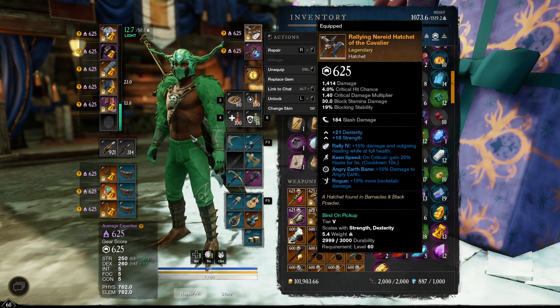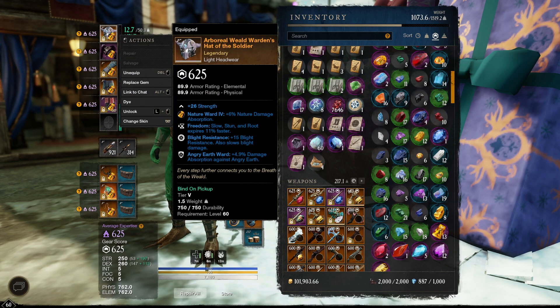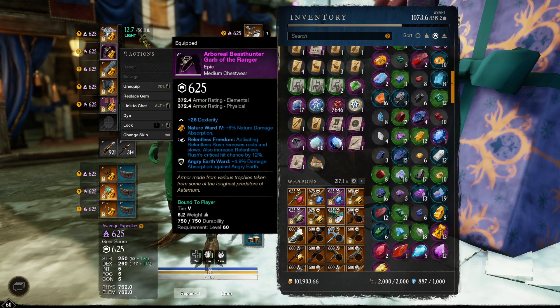So I'm playing hatchet or spear in the group currently, depending on what role I'm filling. Gear is pretty straightforward — this is the Wheel set from inside of Genesis mutation. Relentless Freedom is really nice this week to get out of the nature toxic pool that roots you.